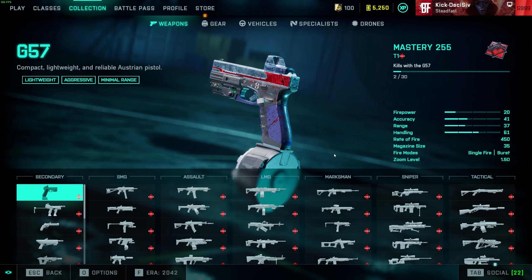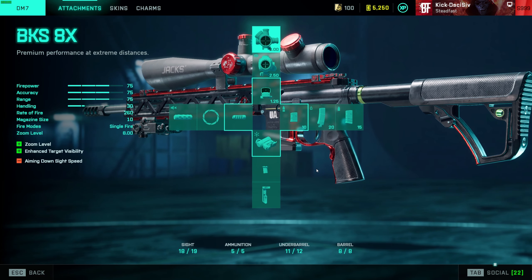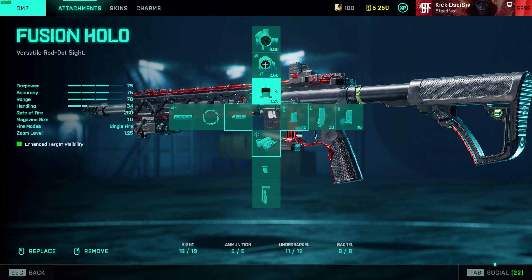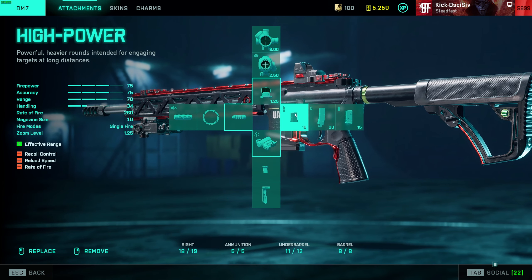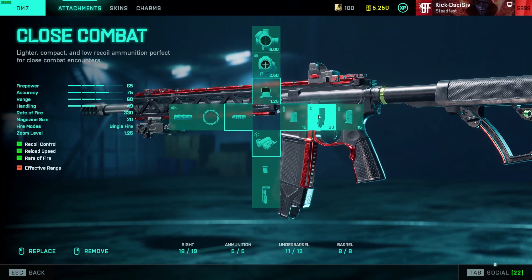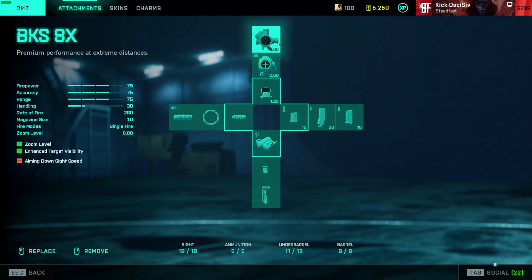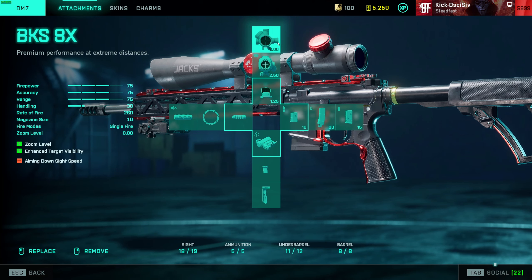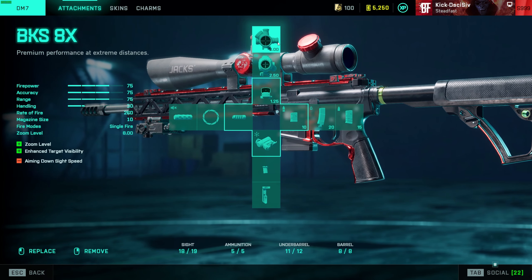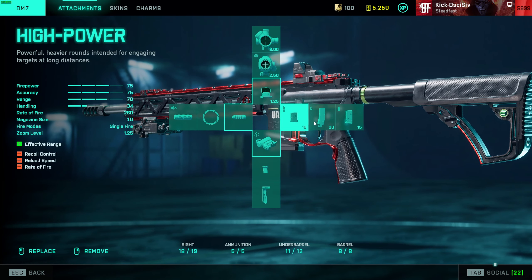Getting into the DM7 — I still believe it's slightly better than the SVK on versatility, but not damage range. Ignore this current build; I was in a milsim server so I had high power rounds loaded. My general build is the Champ muzzle brake, the blue laser, and close combat rounds. If I'm playing further out, I switch to standard rounds. I've also got the Fusion 2.5 thermal and the Mall Hybrid 3/1.5x.